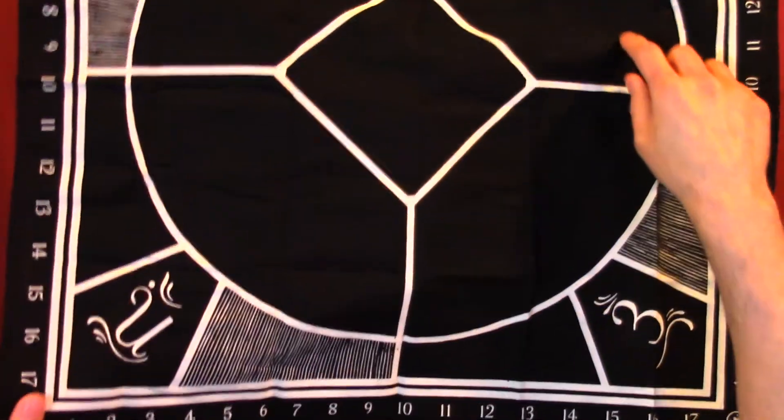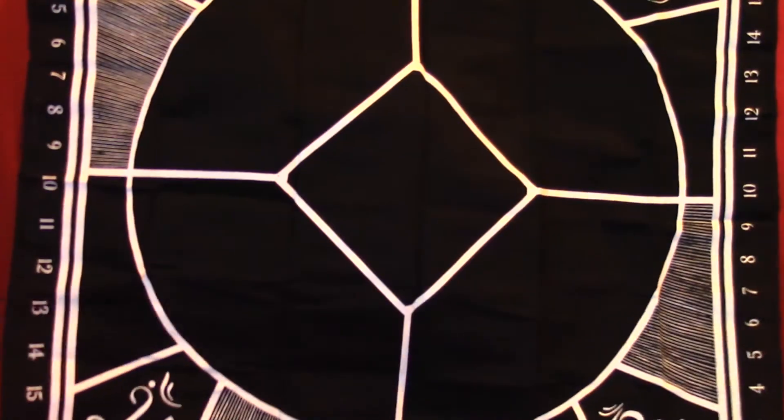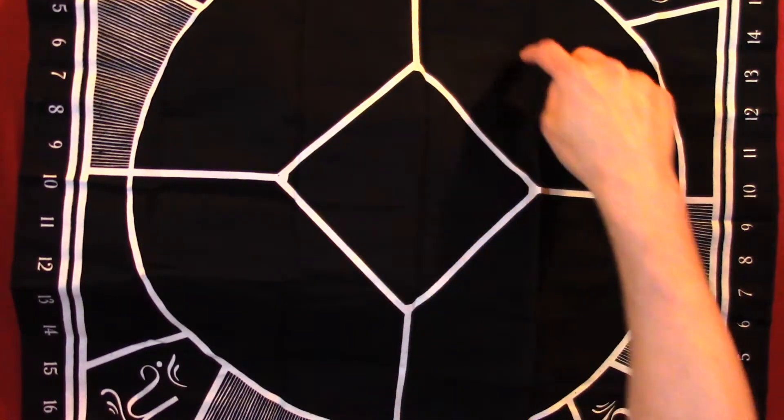You've got your center, and each broken down into four parts — center, 1, 2, 3, 4.